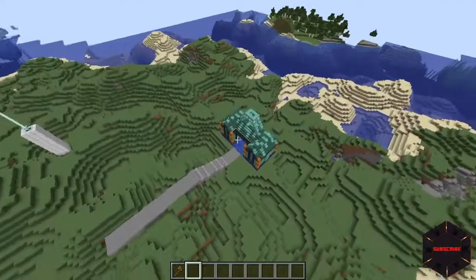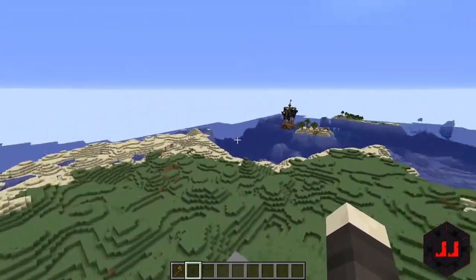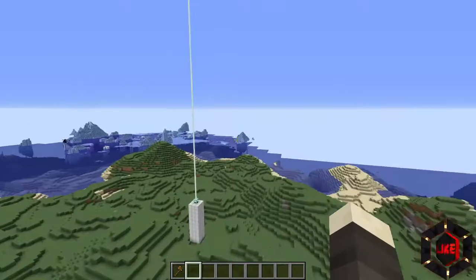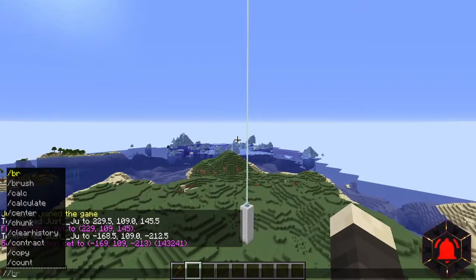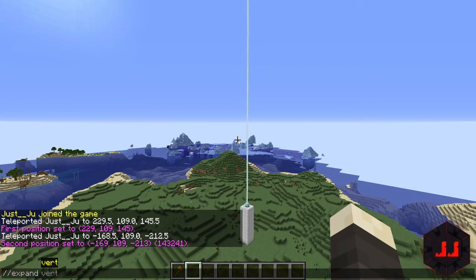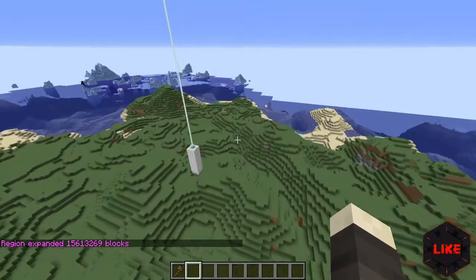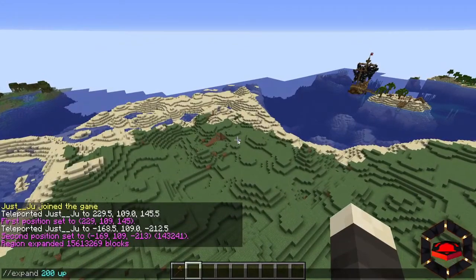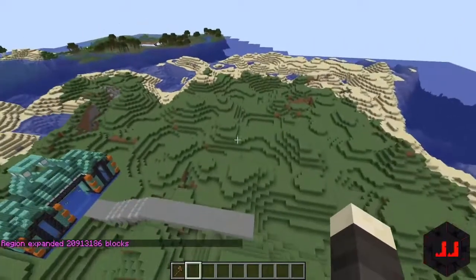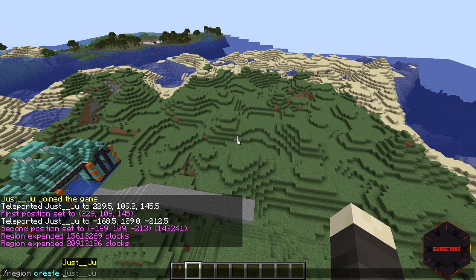That will come into play when we set the regional area for the shop on its own. Next, expand this selection to bedrock and build limit, since at the moment it's only selecting the Y-axis. Do slash-slash expand, then a number — in this case 200 — and then down. That selects everything from the Y-axis down to bedrock. Do the same upward so everything is selected. Then do slash region create and a name for this area — in this case we'll call it 'shopping'.